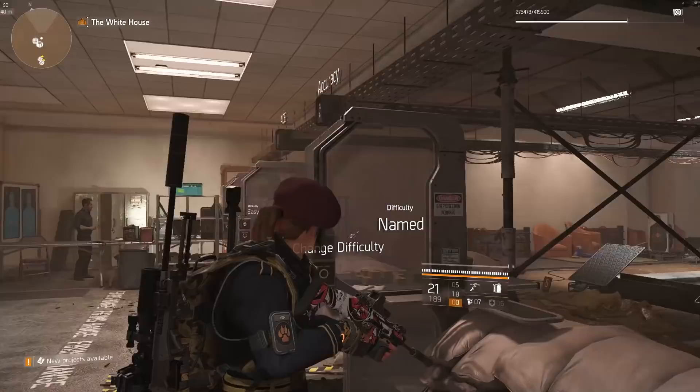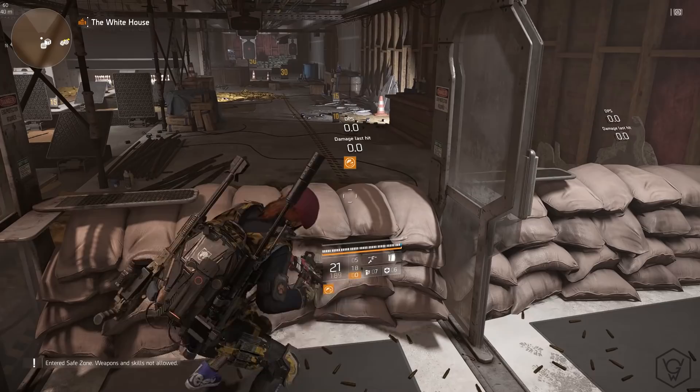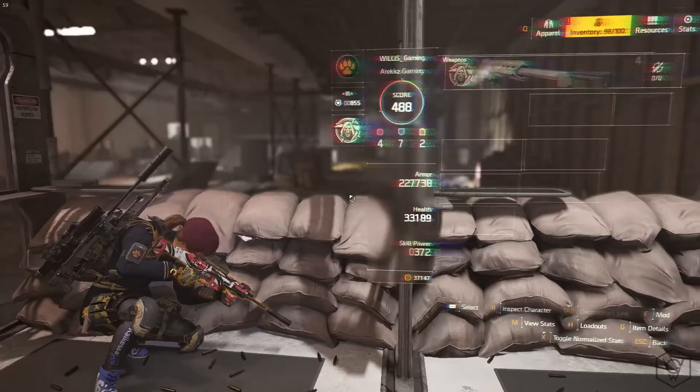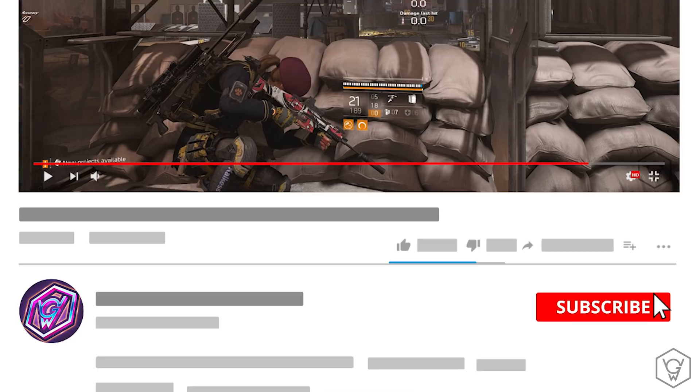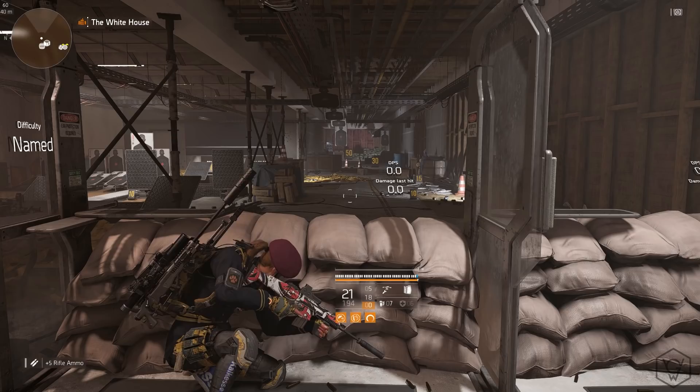What's going on everybody, Willis Gaming here. We are back again with another Division 2 video. In this video I'll be showing you a pretty crazy trick where you can do a ton of damage with your main weapon using the holstered perk on the Nemesis. Before I get into the video, make sure you are subscribed to the channel and have bell notifications turned on. I'm also running a giveaway this month for a console of your choice — link at the top of the video description. Leave a like on the video if you want.